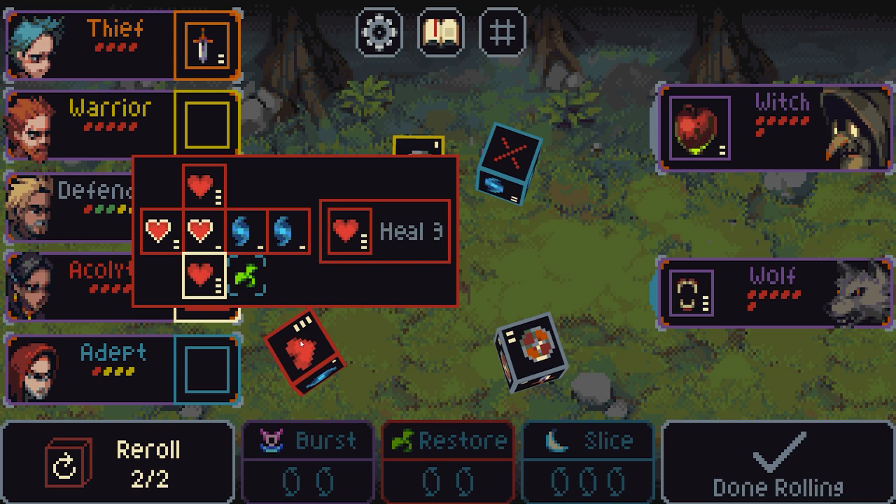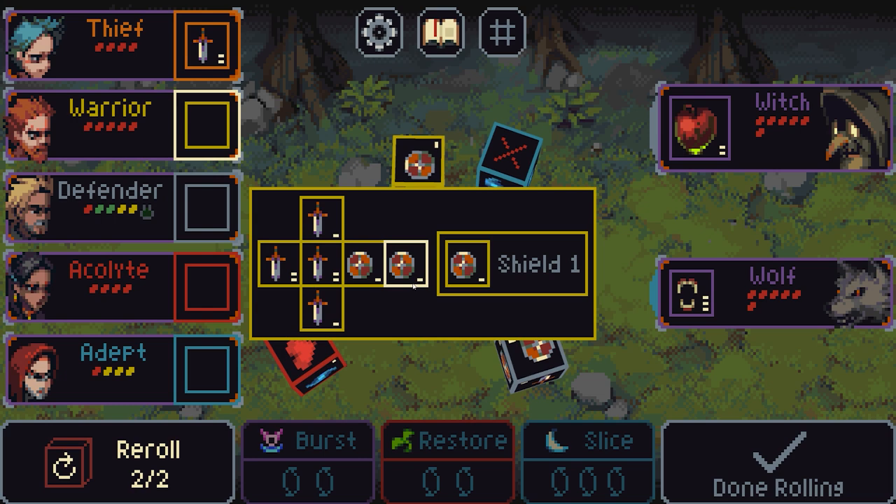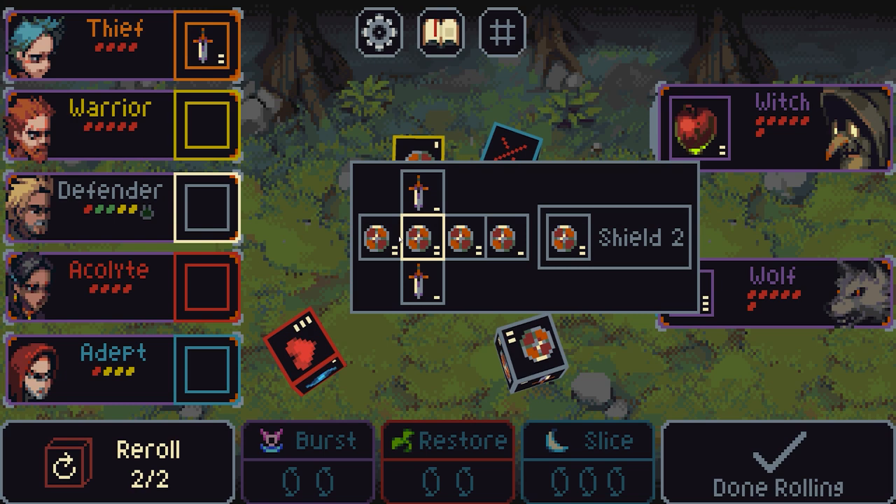We have the acolyte who has rolled a heal 3, but nobody's currently damaged so there's no point in holding that. This one is a blank or botch, this one is shield 1 — the lowest they can roll in terms of shielding — and this is shield 2, the highest they can roll: shield 2, shield 2, shield 2, shield 1.